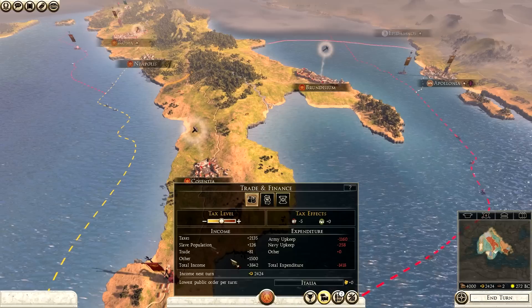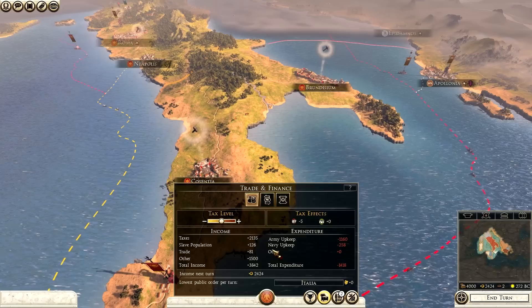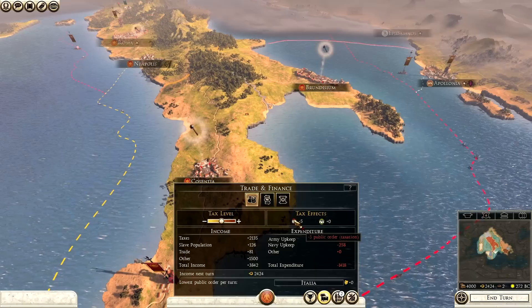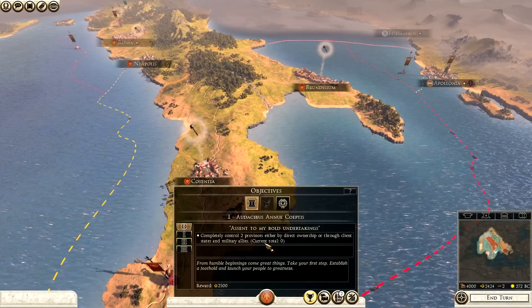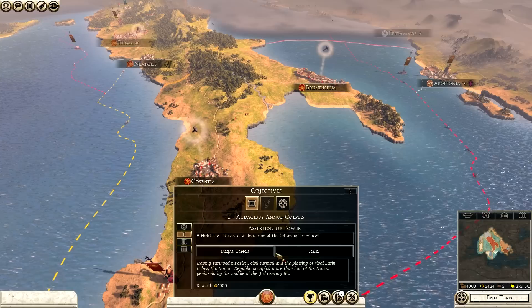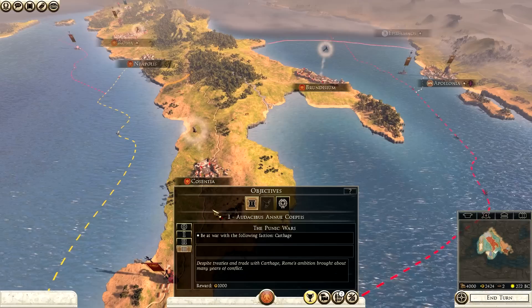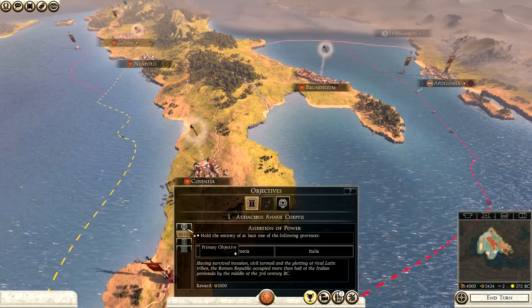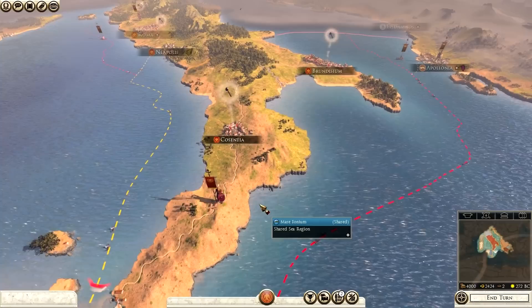The treasury screen lets me adjust my tax - I can have it all the way up, but public order will suffer so I'll keep it on normal for now. It shows how much income I'd get at higher or lower tax rates. If public order is bad it might be worth bringing tax down a notch for a turn or two. This screen also shows my army total, navy total, and the tax effect on public order and growth.